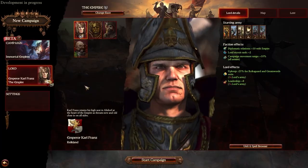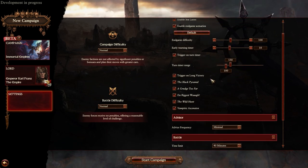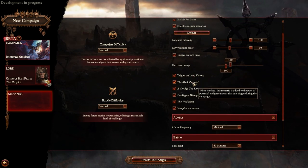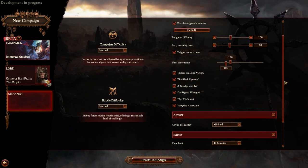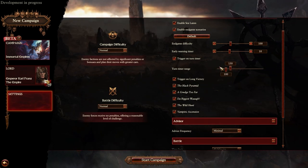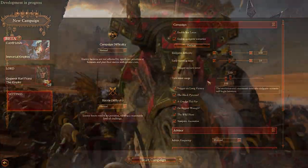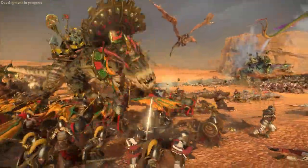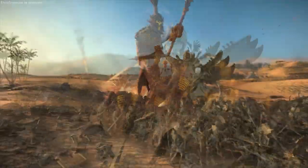In my opinion, the best addition since Mortal Empires is the addition of a new dynamic endgame scenario. There are a few of them here actually, and you can choose if you want any at all, a chance for a number of them to happen, or even when and how they occur. For example, you can choose to have a massive challenge occur at or between a specific set of turns in your campaign, or for this challenge to arrive after you've won a long victory. This ensures that the campaign gets that extra sense of danger and intensity, and the crisis does a good job of preventing you from feeling like you're winning the game too easily.